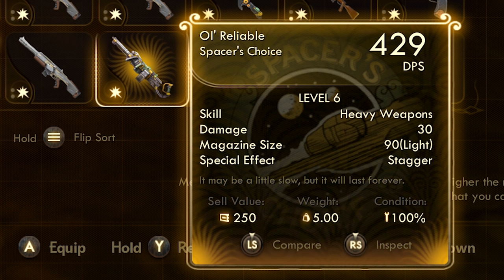This piece of gear is a Spacer's Choice weapon, and its flavour text reads: 'It may be a little slow, but it will last forever.' And they're not kidding — as we'll soon see, this thing is tougher than bloody woodpecker lips.